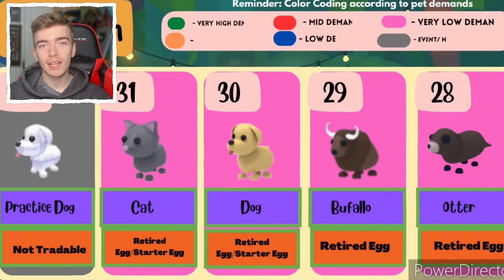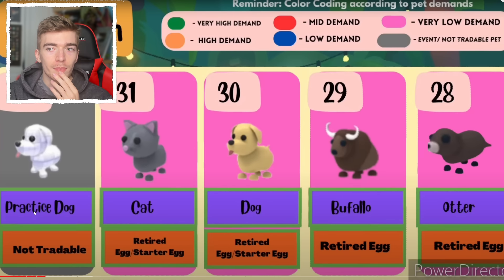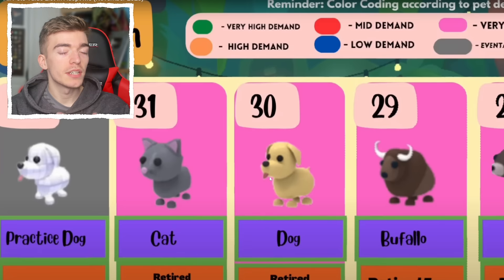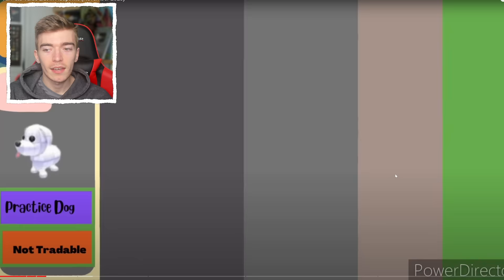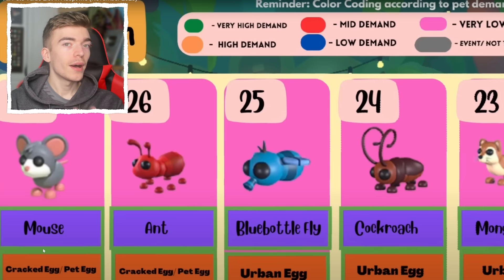Coming in at last place is the practice dog, which makes sense since you can't actually trade it, meaning you can't do anything with it. Then there is a cat and a dog — the most undesirable pets to exist in Adopt Me, since you literally get them out of a starter egg. Then a buffalo and then an otter, followed by a mouse and an ant.